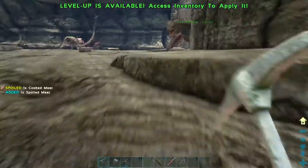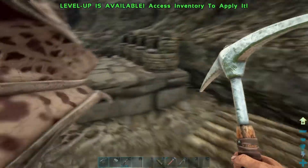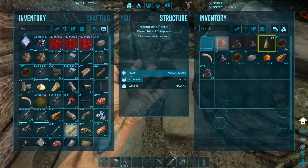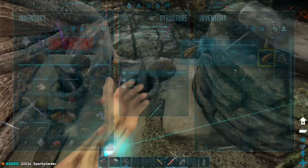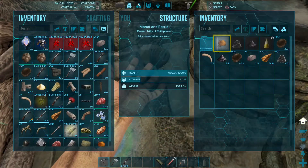We'll go grab some spark powder, we'll go grab some iron — should be in here. It's spark powder that I'm trying to make there. It's faster if I'm making other ones, so I'm just doing more than that.